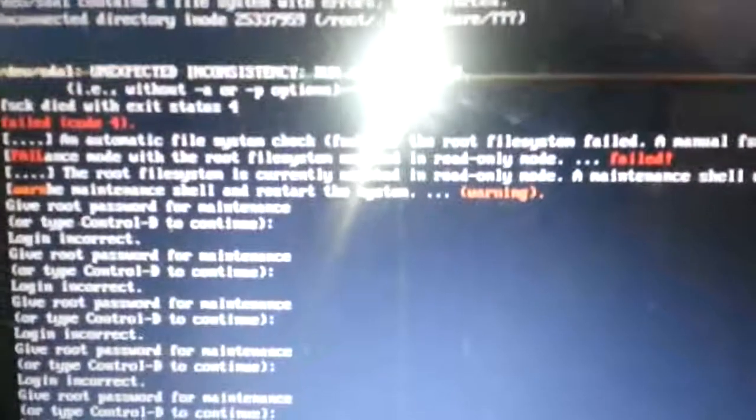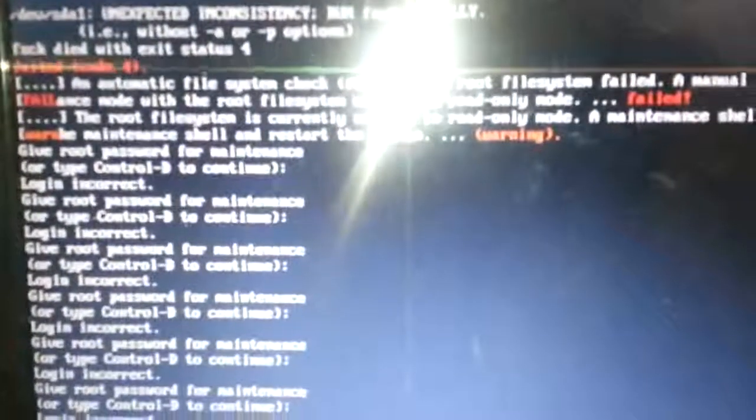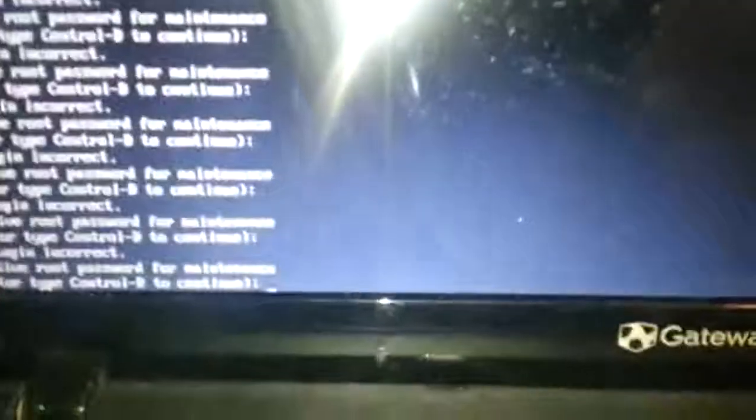So I'll press the first letter, second letter... I've gotten a new line: login incorrect. First letter — login incorrect. I can't give the password because it just keeps saying login incorrect.